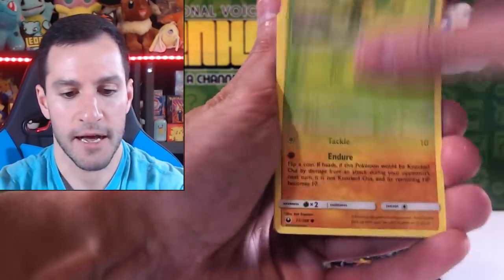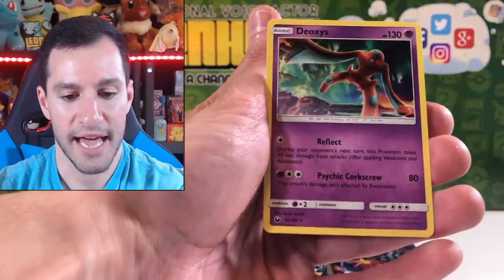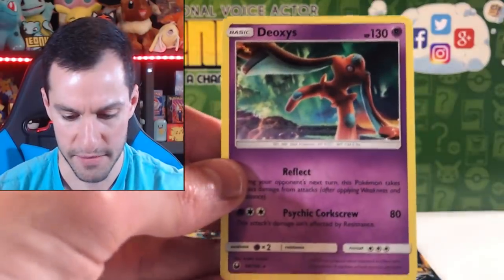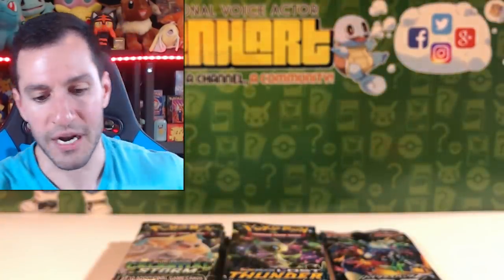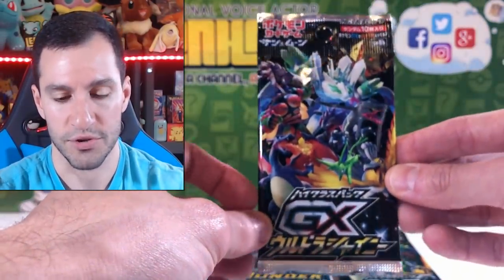Onyx, Bagon, Bellsprout, Fanfy, Clampearl. Lotad — in a Deoxys Aurora Borealis style! Let me make sure that's in focus. Very cool looking card — it's actually one of the more common ones that I pull but it's still very nice.